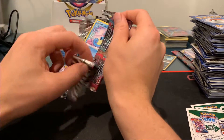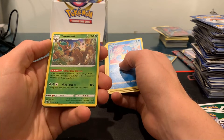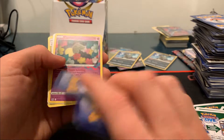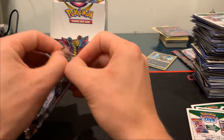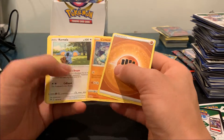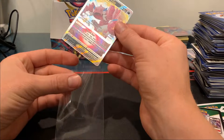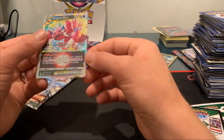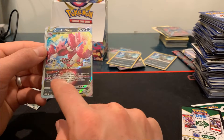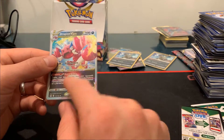We've got three packs left. Trevenant with Elder Tree Barrier and Giga Impact, and the Comfy — that ability lets you draw two cards and put one in the Lost Zone and keep the other. That was one of the pre-release cards, along with Machamp. Here we got a Drapion V-Star — very cool! Glad we got that to go along with those Drapion Vs — it's always awesome when you get those evolutions together in a booster box.